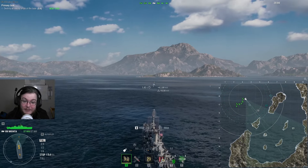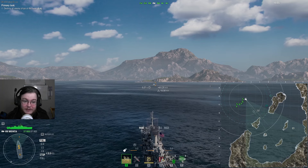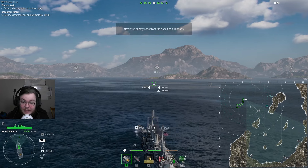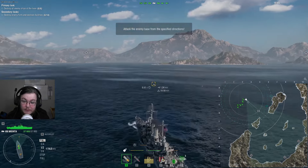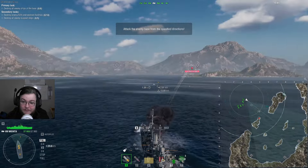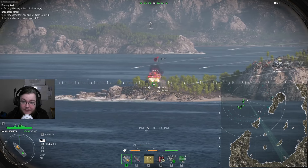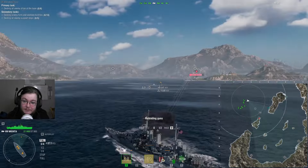You can actually get the concealment down to 9.5, basically 9.6. You really want to be doing that so that you can get closer to your radar range, because it is only 9km. I didn't throw any equipment on here because I don't care enough, so I really don't care enough. Part of me almost feels like I should throw a dispersion mod on, but it's not really needed.